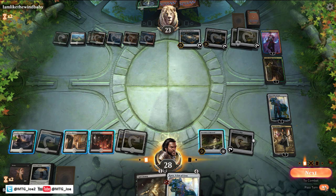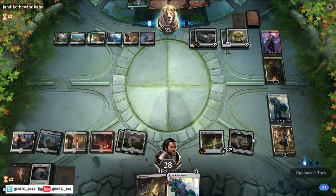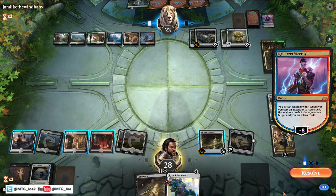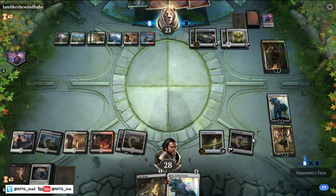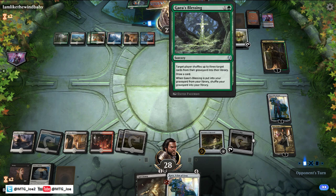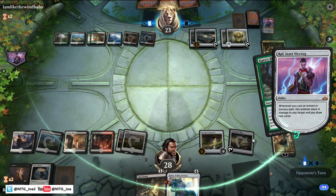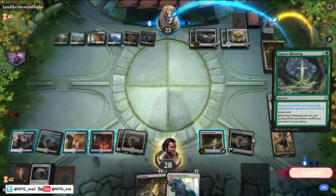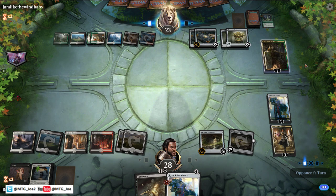We're at six life. They don't really have many instants and sorceries — if we don't present a clock I don't think this Ral emblem is as game-breaking. If they don't play creatures, they can get back Ral with Gaia's Blessing, which it looks like they will. They'll deal four damage — see what they hit. If they go after Kaya or Karn. They know about the backup Karn. Vraska. They go after a land.